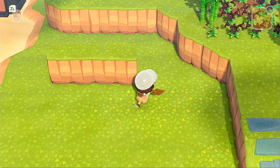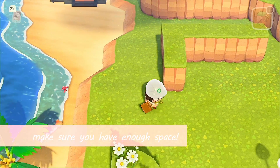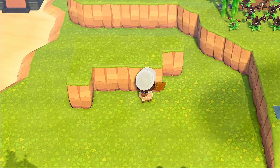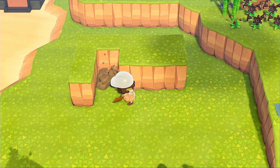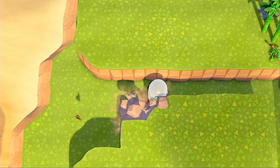Next, let me quickly touch on the actual construction of cliffs. Cliffs need at least one space all around them in order to build upwards. So if you want your top-most level to be three by three, your second level is going to have to be five by five.